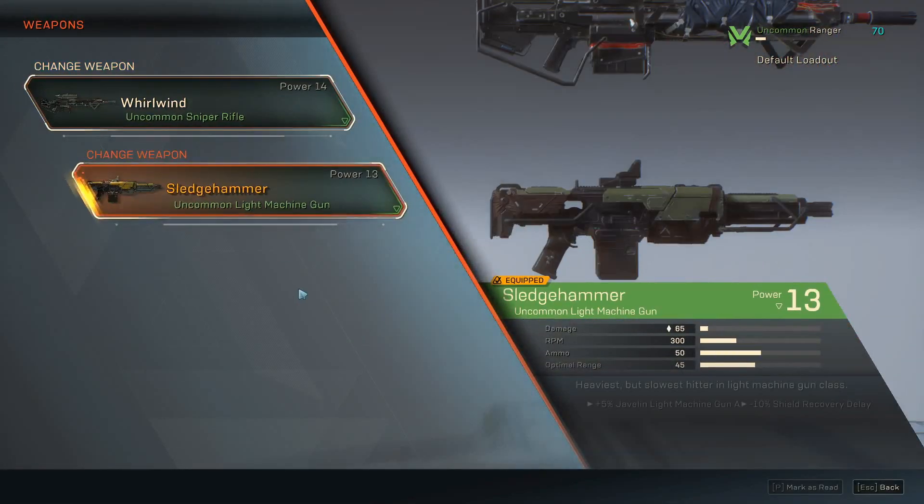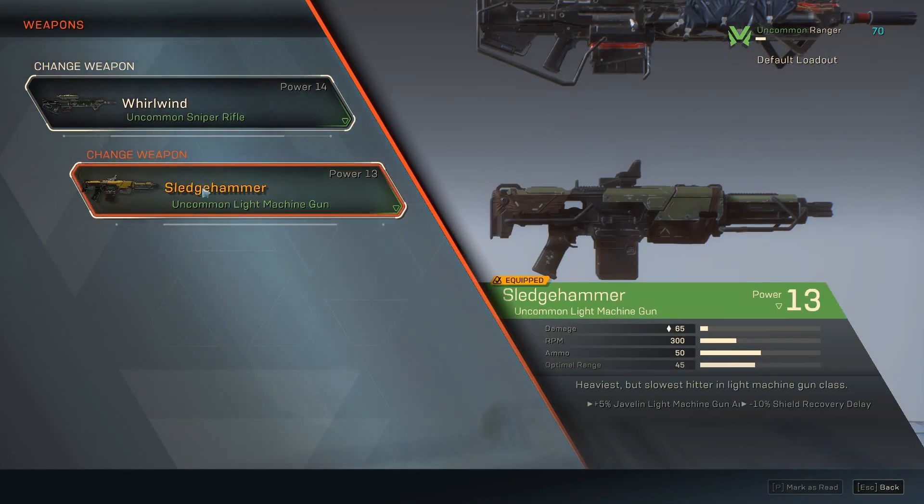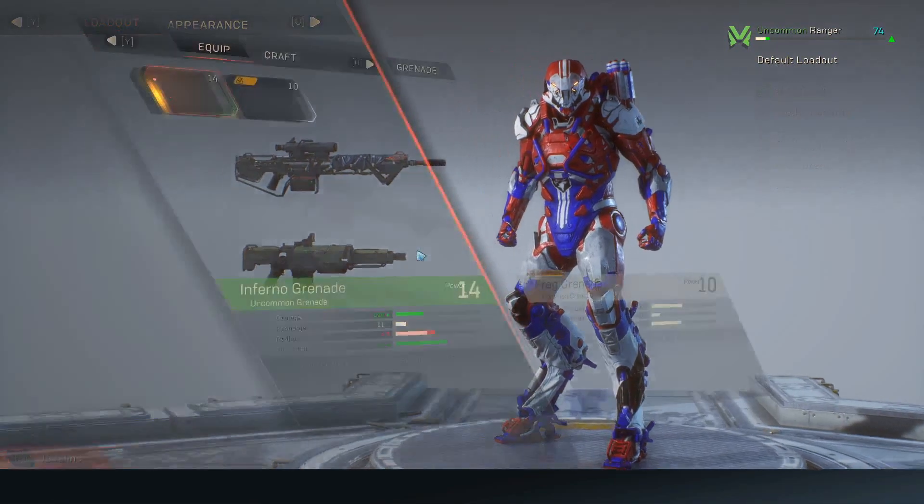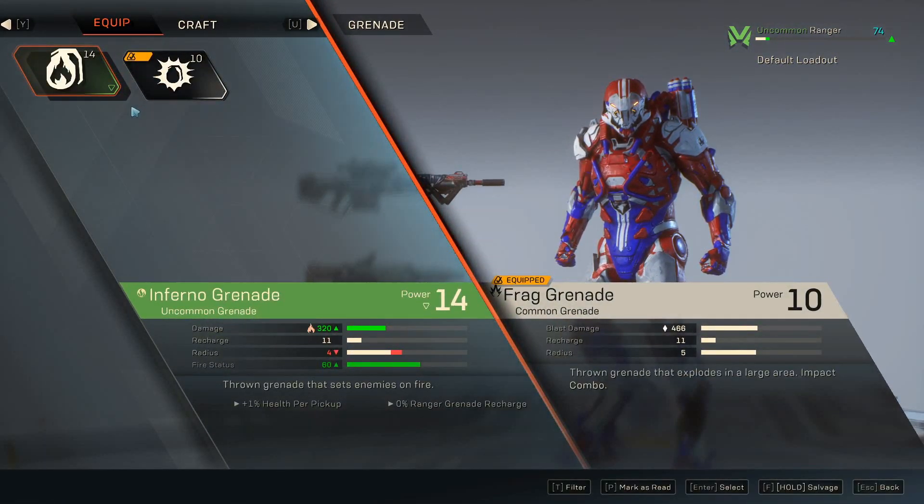For your weapons you can hold two — a primary and a secondary. I'm more of a sniper and machine gun type of person, so I've got my Sledgehammer and my sniper rifle. You can customize all of that as well.